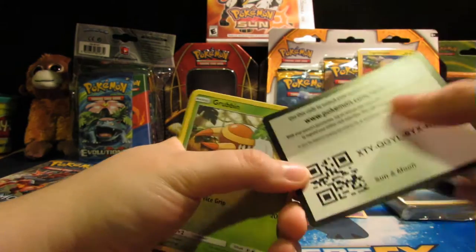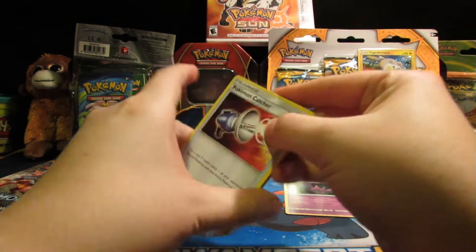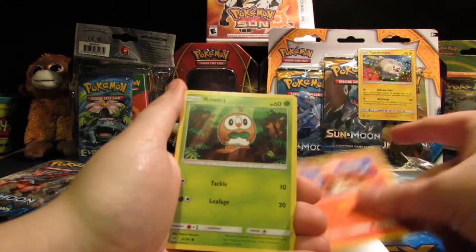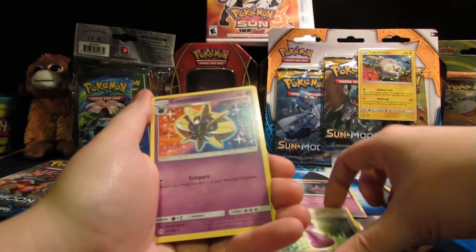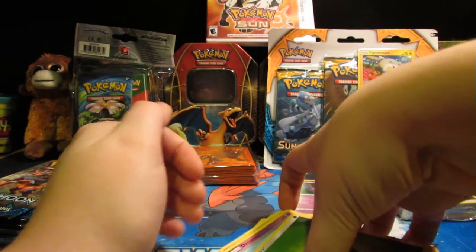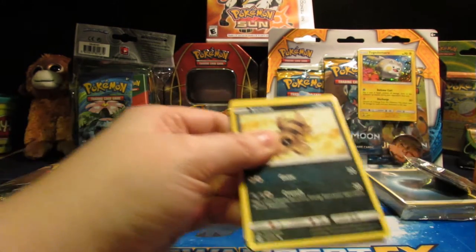Oh, it's upside down — I tried to be all cool, that backfired. Alright, do the trick. Pokemon Catcher, Golbat, Dragonair, Grubbin, Zubat, Torkoal, Rowlet — super cute. Drowzee, Potion — that's a really cool card. Cosmo M, I think that's how you say that, and Energy. They even changed the energies, that's kind of crazy. I kind of like them though, they look pretty cool.